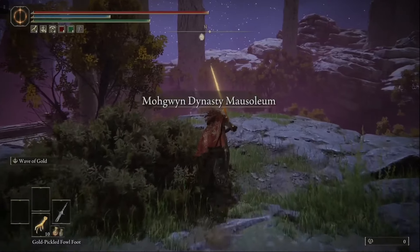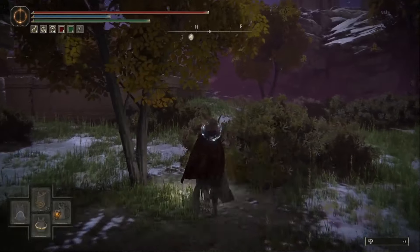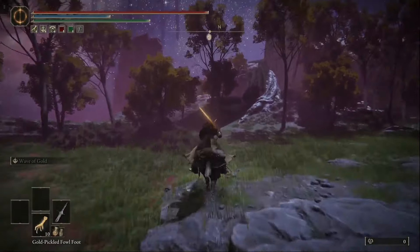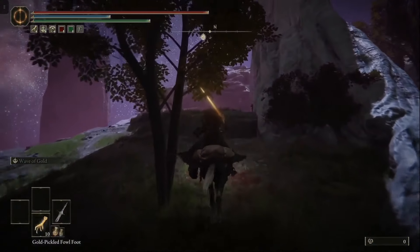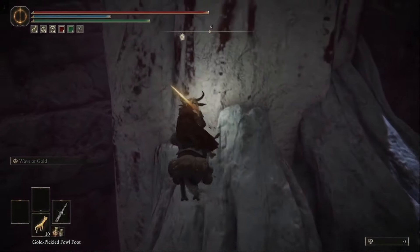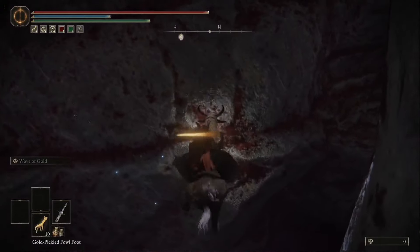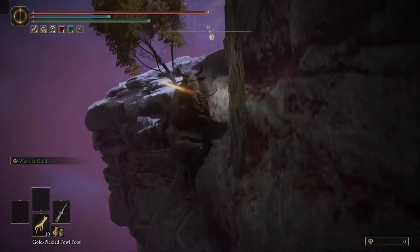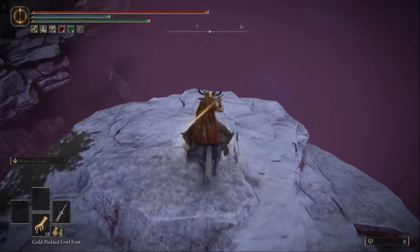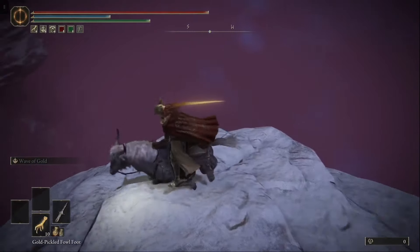I'll start off by showing you the route. We're just going to drop down here and hop onto our mount, and we're going to ride over to this big tree right here. Now we're going to get on this little edge right here, make sure it's the very edge, and we're going to do a double jump — a running double jump — so make sure that you do that. And then we're just going to hop over here. Once you're here, you just want to align yourself up with this rock.